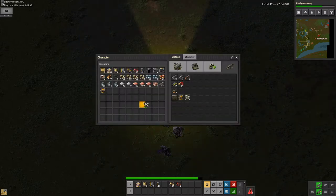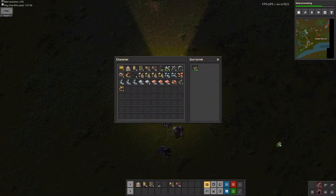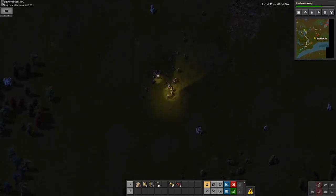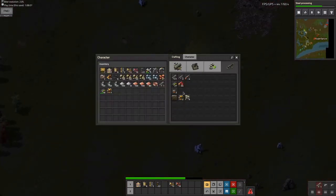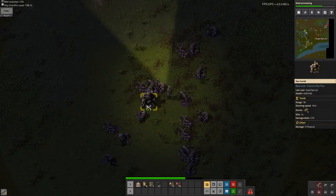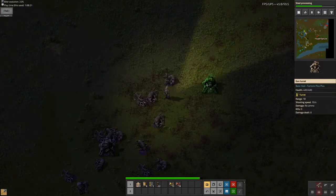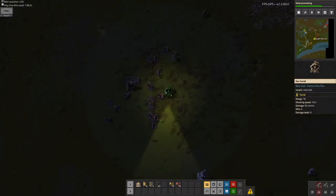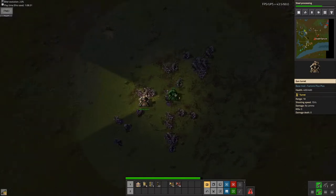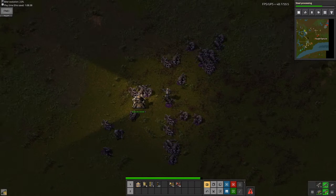I'm gonna need to place down ammo — just place a few here so I can defend myself. This is a surprisingly large fighter base for such early in the game. I also need to make a submachine gun now, which is a stronger pistol. Later on, you unlock combat drones, and that's what I use for most of the game. I should be placing all ammo here and pressing tab, because this is a stronger weapon.